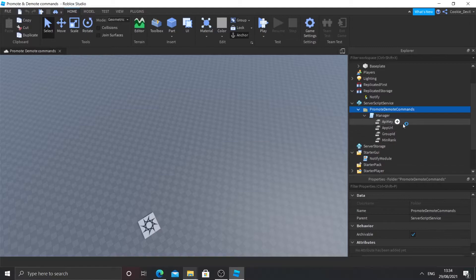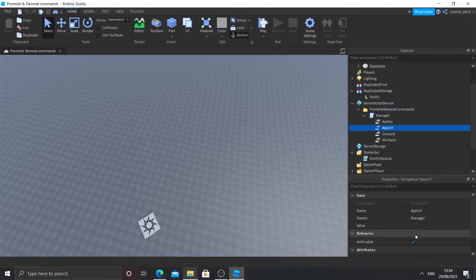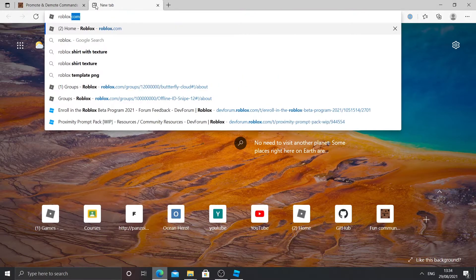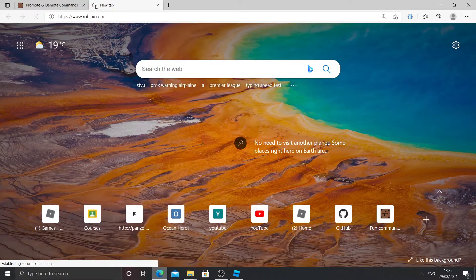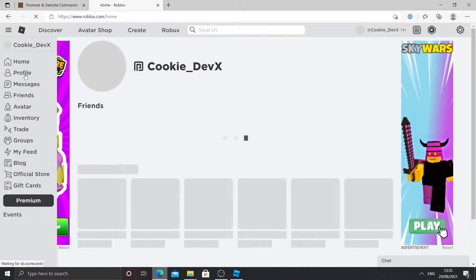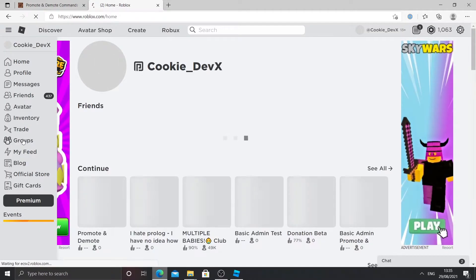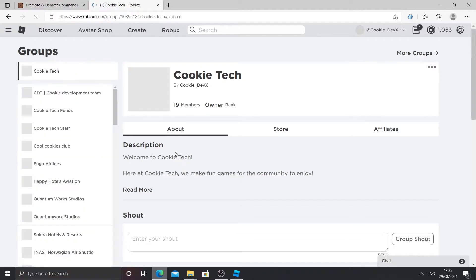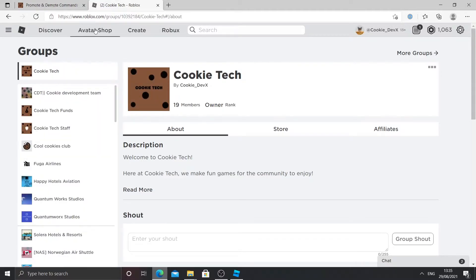If we press the dropdown you can see we have some of these values and you can see that the value is actually blank — nothing is filled in. Now what we need to do is fill that with our data. I'm going to do this with my Roblox group. So I'm going to go to roblox.com, go to my groups, click on the sandwich bar, and get my group ID.